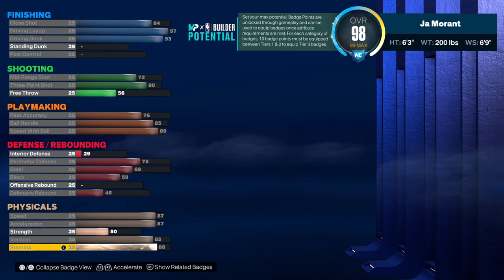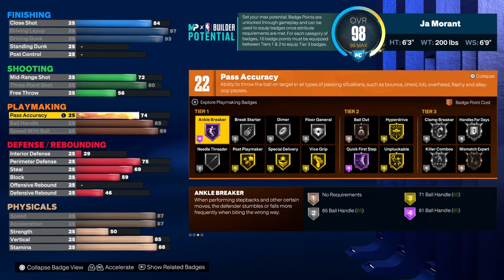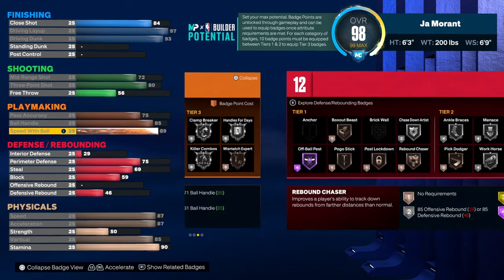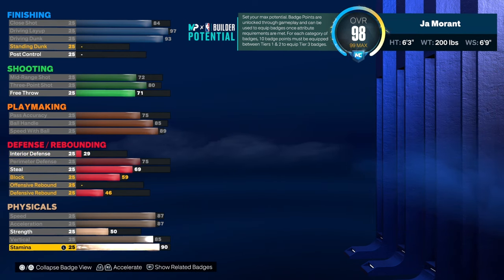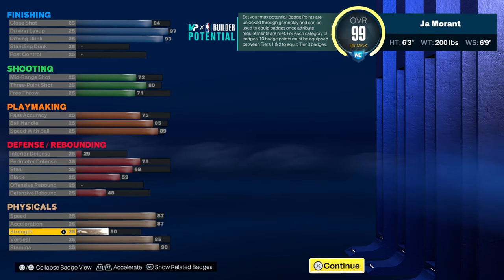Put the rest into your stamina. You want your pass accuracy to be at least a 75, so you have a 90 stamina. Then put the rest in your free throw — bring it up to a 71.